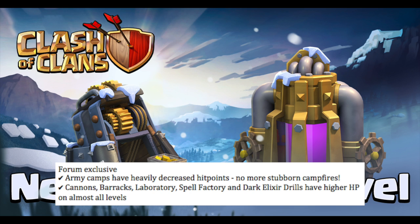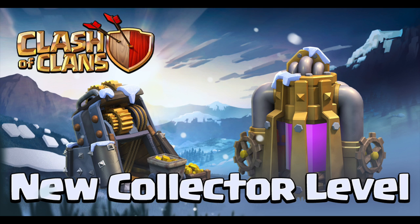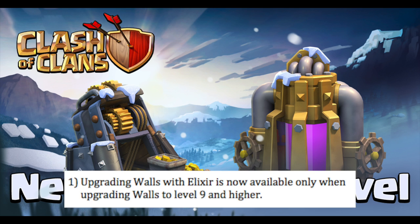I don't even know where to start covering this sneak peek — this is pretty insane. First of all, I don't like the change for elixir only being available for level 9 walls and higher. I think it's really annoying because one of the best parts about being able to upgrade walls with elixir was that it helped you out at town hall 7 and town hall 8 where you were maxed out on elixir and had nothing to do.